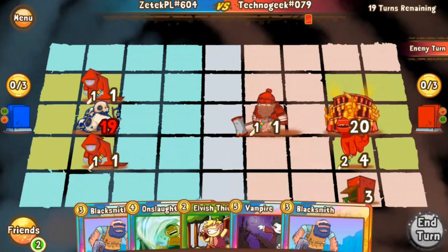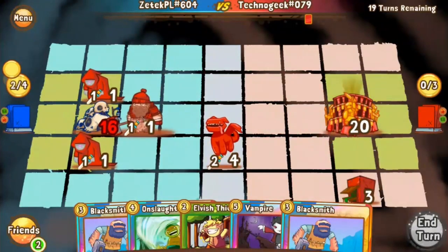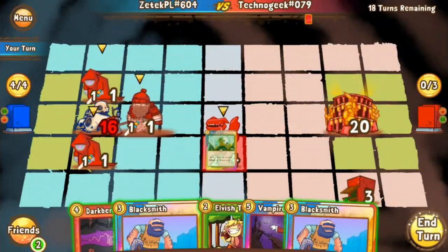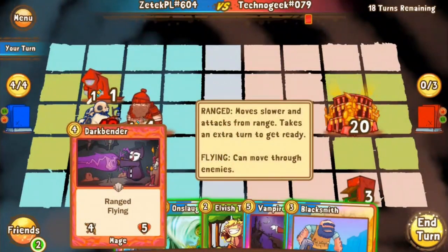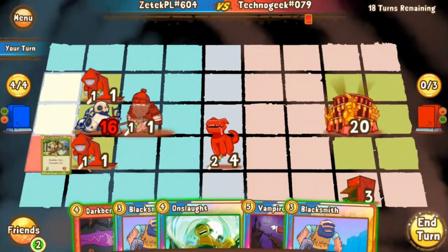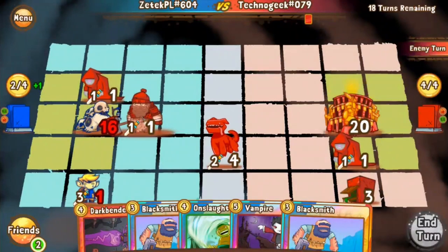We see a Medal of Bravery come out, and Techno Geek is just on a roll here — really, really strong start from Techno. All of these base rats from his hand, the Lumberjack, the Faithful Drake. Zetek's really in a pinch for what he's going to do. I would say Elvish Thief would be the correct play here just to get a little bit off board. You could go for an Onslaught and then try to find a Flamestorm off of that. But I think you need the gold for next turn — you have to go for that Elvish Thief. Also, it helps you clear off a little bit of the damage that's going to be coming at your face, and he has to trade another unit in for it.